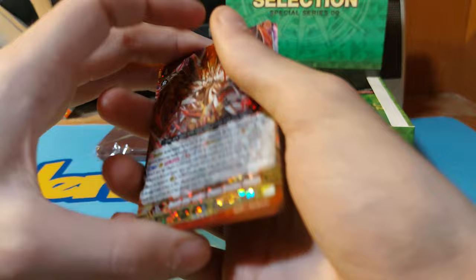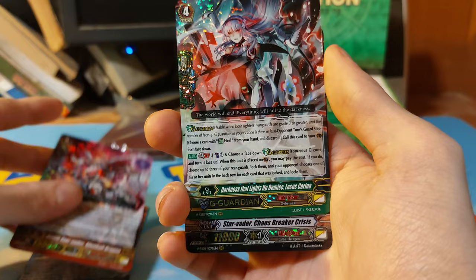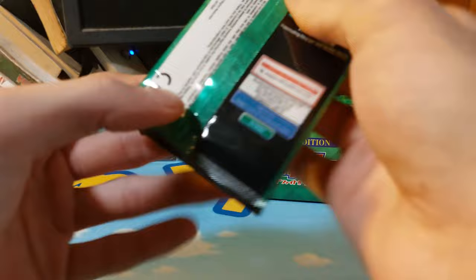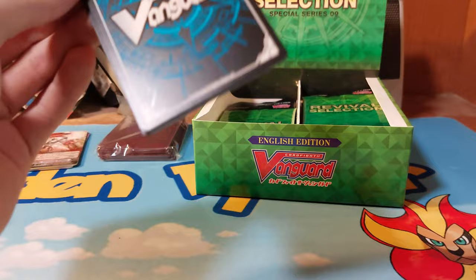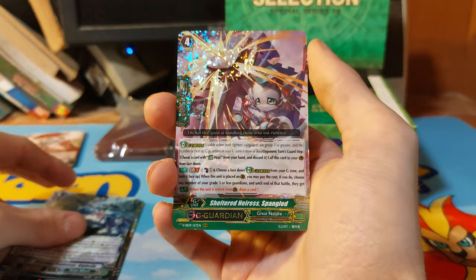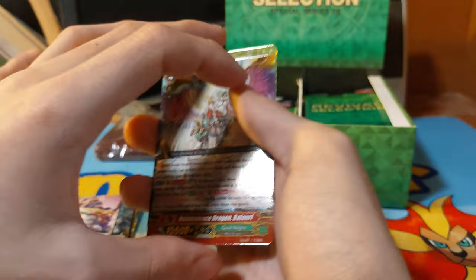Okay, so we have Death Star Vader, Large Will Chaos, Death Star Vader, Gumball Darkness. That lights up, Star Vader. I'm going to be separating these into piles and look at them after the video to see which ones are actually worth anything. Now we have the Great Nature one — Tiger Talented Rhino, Amazing Professor Shattered. Okay, so no SP out of that pack.